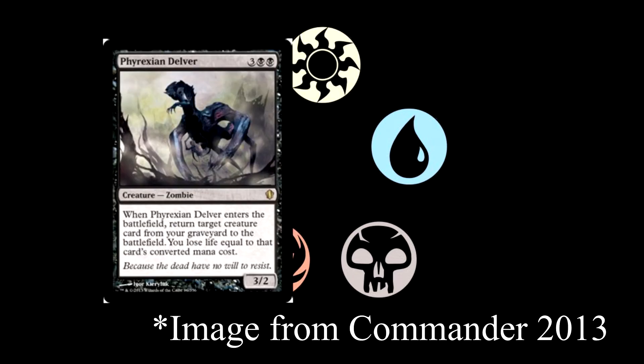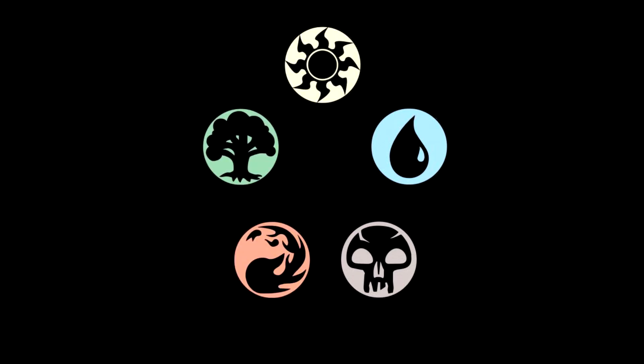Our next card is Phyrexian Delver — three and double black for a zombie. When it enters the battlefield, return target creature card from your graveyard to the battlefield. You lose life equal to that card's converted mana cost. It's a 3/2 for five, so not great stats, but it does get you a creature card back from your graveyard to the battlefield. It can be very powerful, and you lose life equal to its CMC. It's good enough.